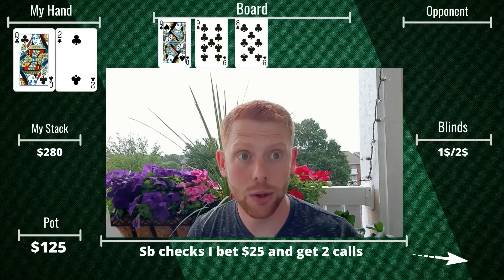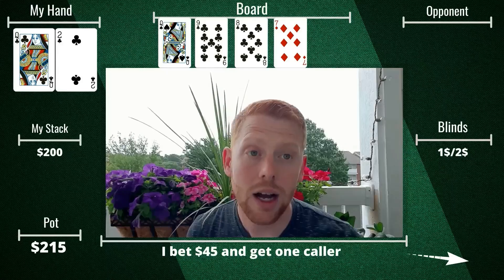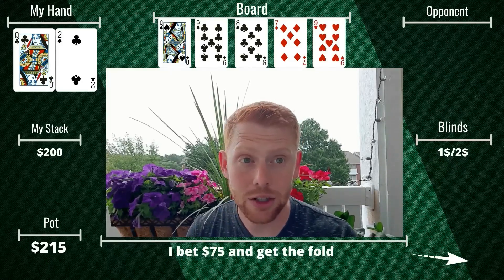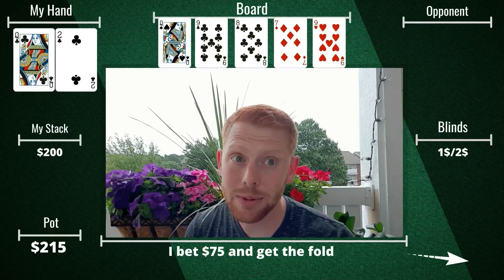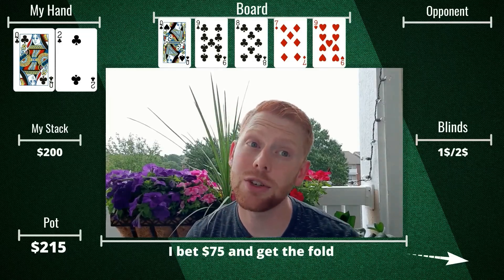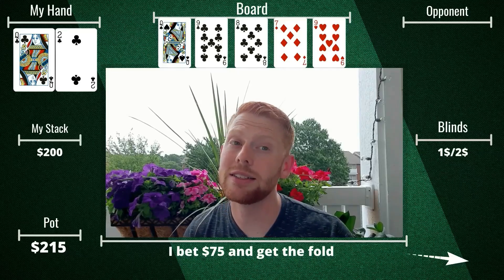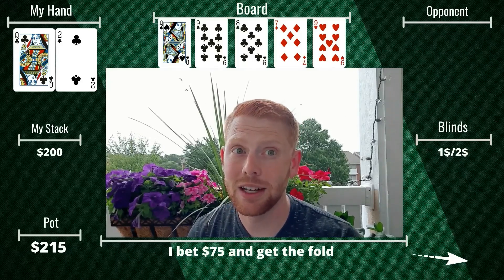Still three-handed going to the turn, which is the seven of diamonds — not our favorite card; we'd really like to hit our flush. I lead out for $45 and get one caller. The river is the nine of hearts, bricking our flush draw, which could be a blessing in disguise. I lead for $75 and get the fold. We could have been up against a smaller or bigger flush draw — if they went crazy with a smaller flush we'd likely have had to call, but it could have gotten scary. Also, there are birds going absolutely crazy in the background — a bunch of crows just losing their minds.